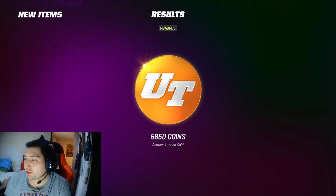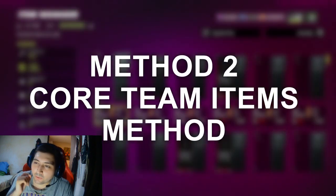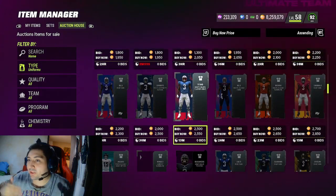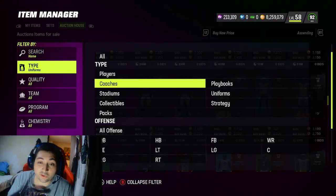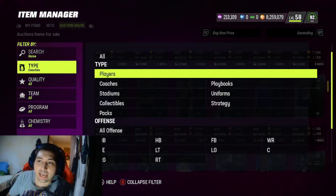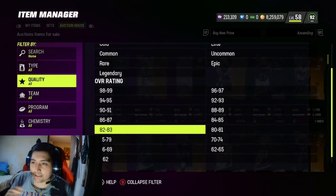Method number two is the Core Team Items method. This method is very easy, but I only recommend posting for this method when you're going to school, going to bed, going to work, whatever — because these cards take a while to sell. If you notice, the base uniforms roughly sell for 2,500 to 3,000 coins, and about 2K up. The coaches, the uniforms, the playbooks — every core item sells for roughly 2,000 coins up, except for one that for some reason is at 1,000 coins.